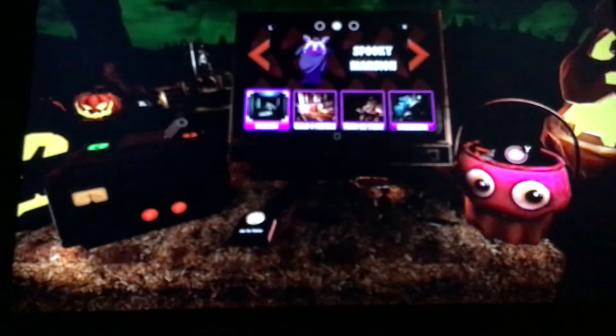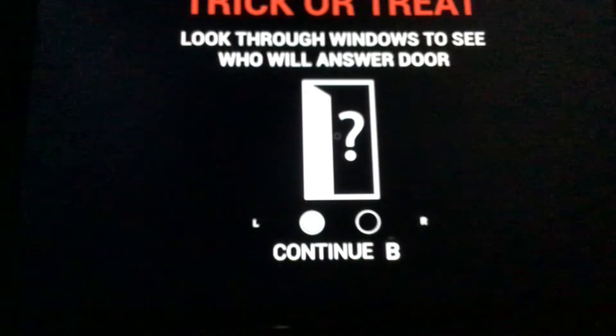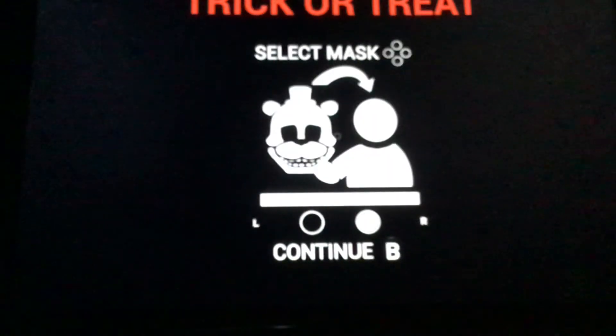Let me pull the lever! I was going to do Hallway Crawl, but I kept dying — like a lot, more than usual. Look through the window to see who will answer the door. So what you want to do is select the mask of whatever animatronic is appearing. And if Mangle is outside the window, you want to put on the Mangle mask to make her — him or her — disappear.